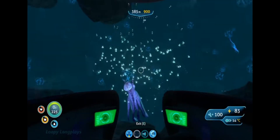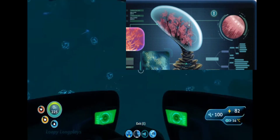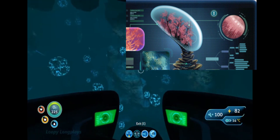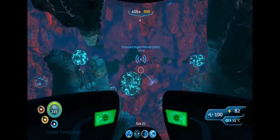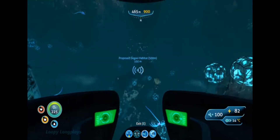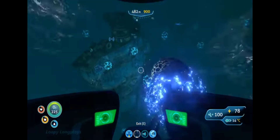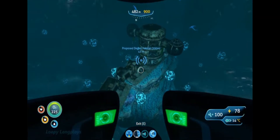Around this area you can also find the Membrane Tree, which looks like it has a tiny little ecosystem in it. It is more than one coral species working together and they only grow in basalt rock near the Grand Reef. If the transparent part of the tree is cut open, the purple fauna inside will most likely die on impact.